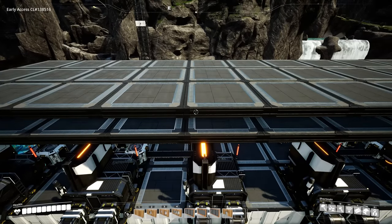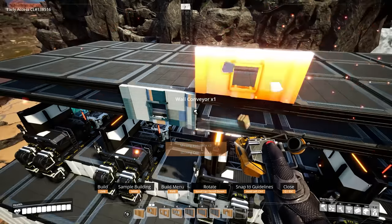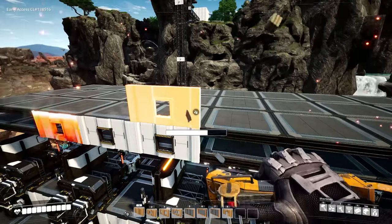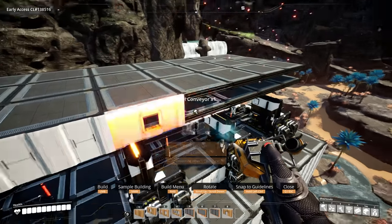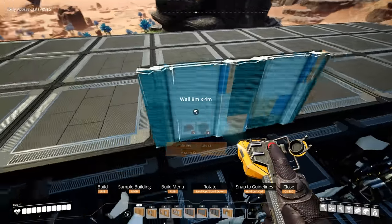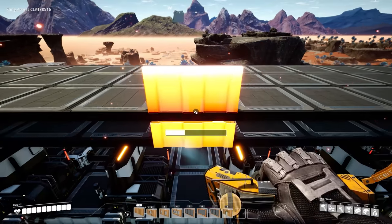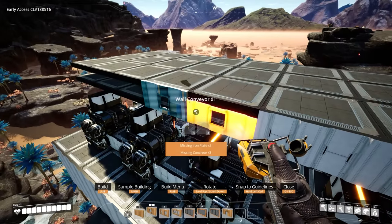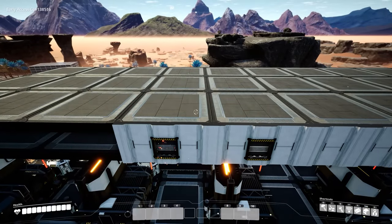Get our walls in place first: single wall conveyors, a normal wall in the center, three more on each side. Again in the center, a normal wall, two wall conveyors on each side. Then we can get our constructors in place.